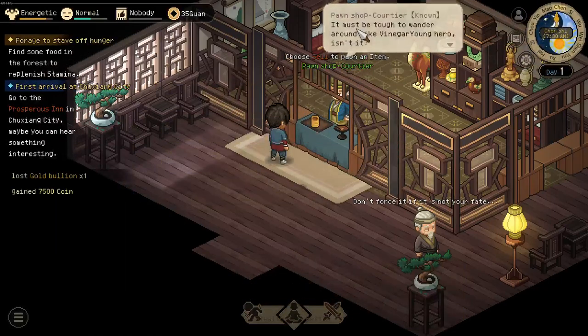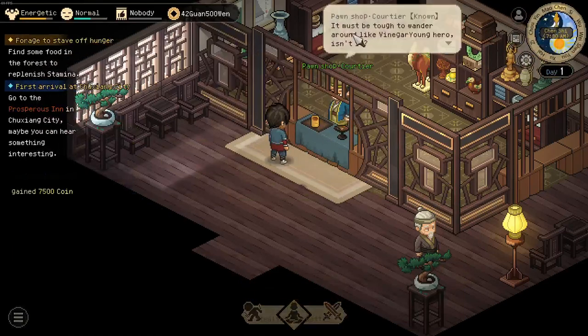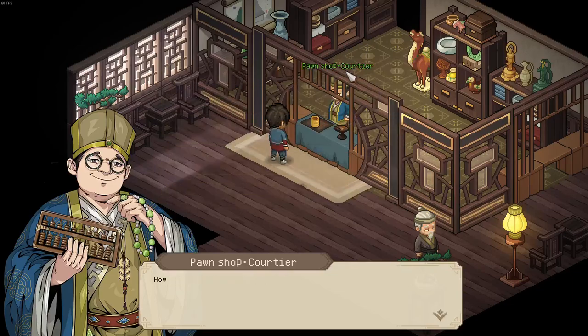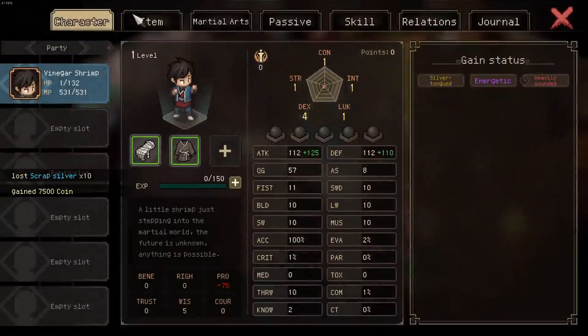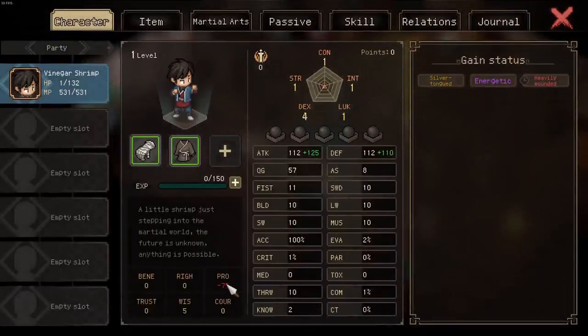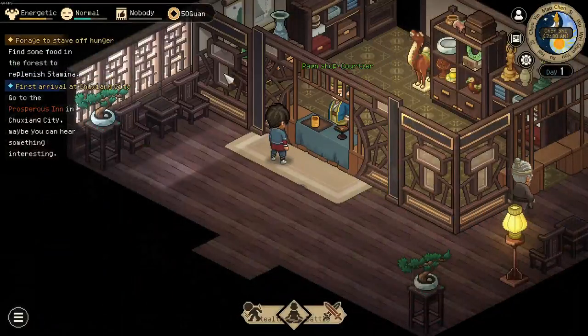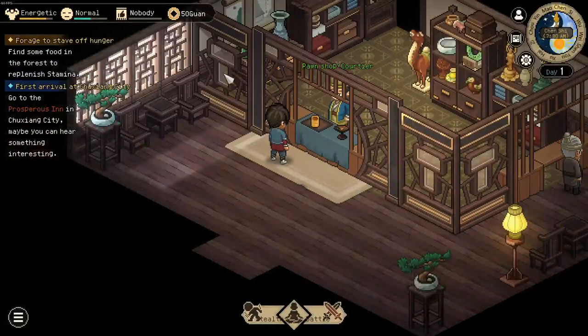We had 42 guan, and you can also exchange the scrap silver. Suddenly I'm at 50 guan on day 3 or 4, and all I've done is lost some propriety, which is relatively easy to obtain again. That's a very neat trick to get some early cash — hope you guys enjoy, try it on your own, see you next time, bye!